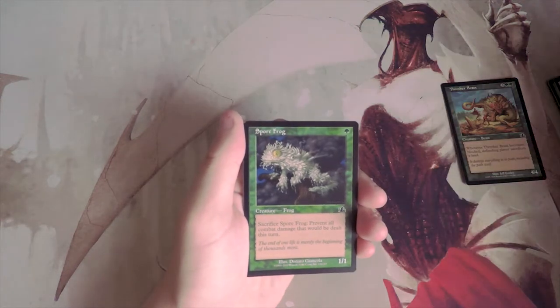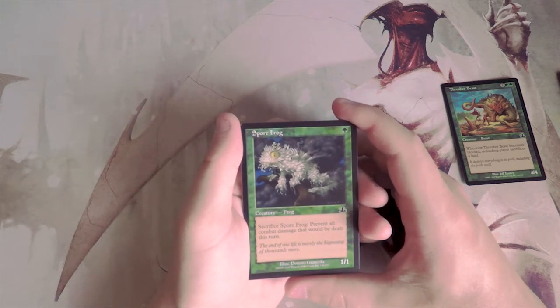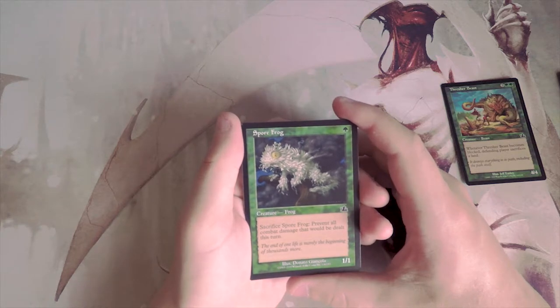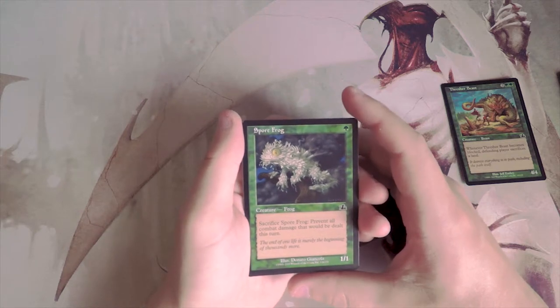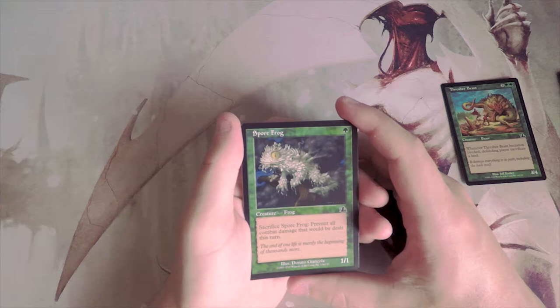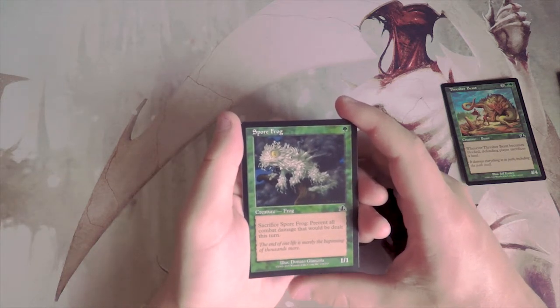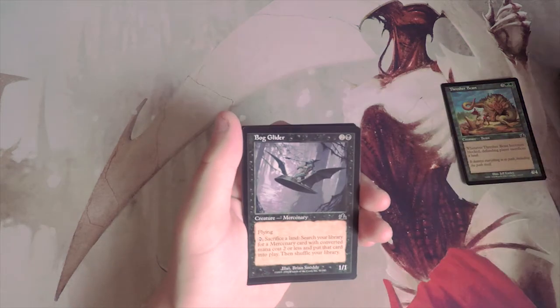Spore Frog is a 1/1 for one green — sacrifice it to prevent all combat damage dealt this turn. This is much more of a constructed card where you can recur it repeatedly to fog every turn. In draft I don't think it's amazing, so I'll probably pass on it.